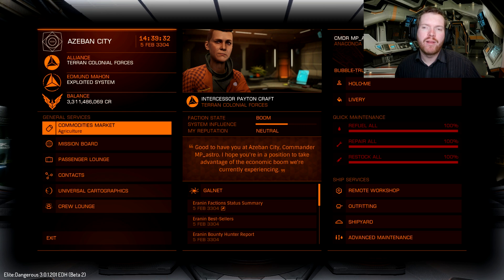Hello ladies and gentlemen and welcome back to Elite Dangerous with Down to Earth Astronomy. Today we're looking at the material trader. This is a new upcoming feature in the Beyond series that allows you to trade material from one tier to another, so if you have a surplus of one you can get some other materials or data for that matter.